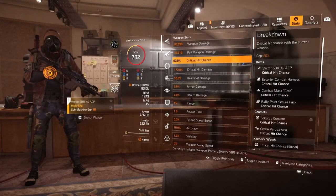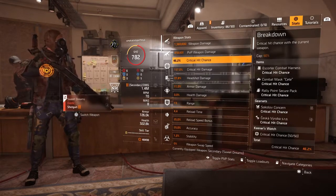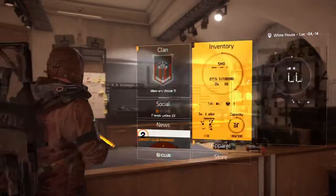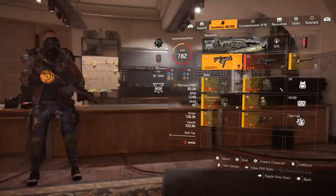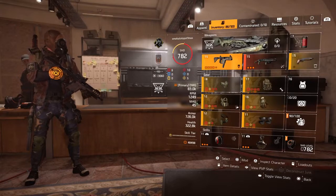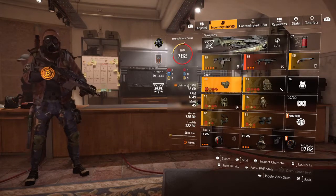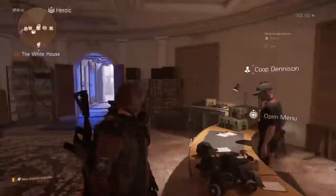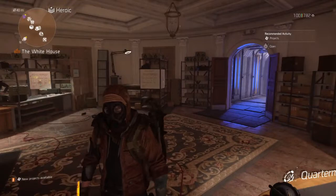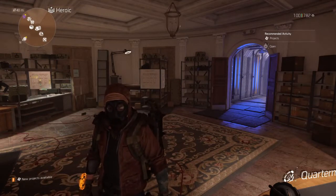This is why the build is so effective up close, especially paired with Close and Personal and the high fire rate of the Vector. We're sitting at 60% critical hit chance and 172% critical hit damage — probably over-optimized on the SMG by about 3% since we're running 17% critical chance, but I'm not too fussed about that. We're hitting about 152% critical hit damage on the shotgun, which is enough to pretty much one-shot most builds. Thanks very much for watching, please like and subscribe — peace out, take care, stay safe, and enjoy Division.